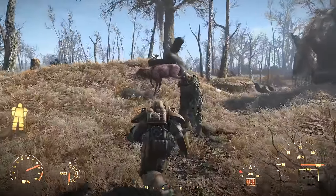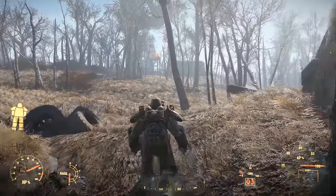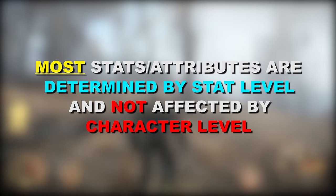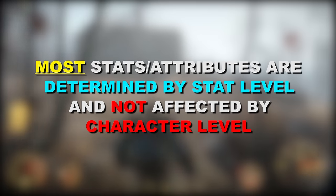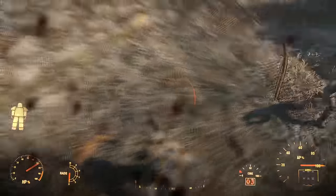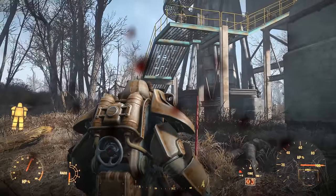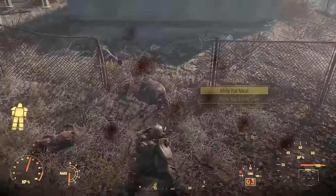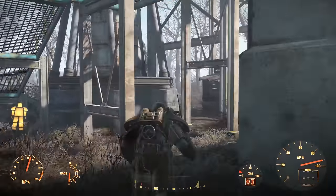Performing 3 actions that normally yield 100 XP each will yield 309 XP at 1 Intelligence and 390 XP at 10 Intelligence. After that, the bonuses for everything else are awarded based on the level of the stats, meaning pumping your special into these areas essentially yields the same amount of bonus at both early and later levels. For example, 4 Agility means you will always have about 100 action points regardless of your level, while 10 Strength will pretty much always yield a carry weight of 300. Because of that, I would argue you don't really need to put as many points into these initially unless you want easier access to specific perks earlier on.